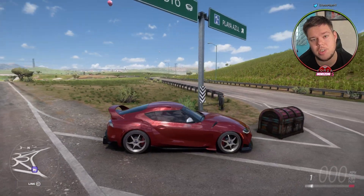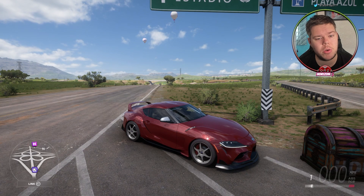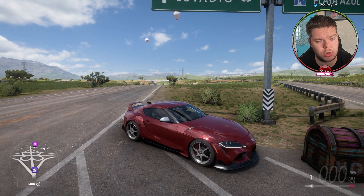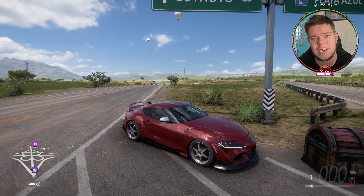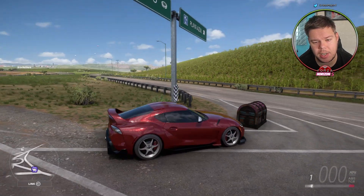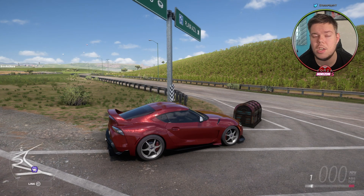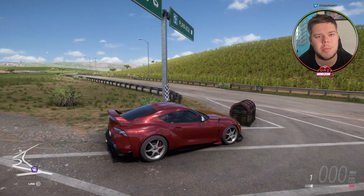Your treasure chest is right here at the junction between the Estadio and Playa Azul. If you look straight up the road behind me where the two hot air balloons are, that is the direction of the street scene. Just come straight down this road, take a little left, and right here is your treasure chest. Drive through it, get your Forzathon points — easy done.